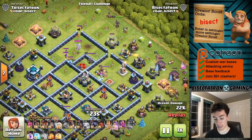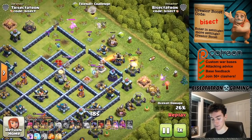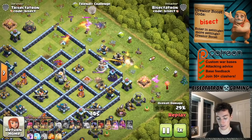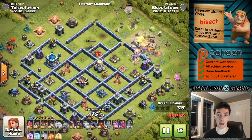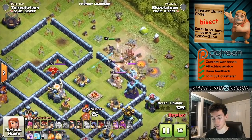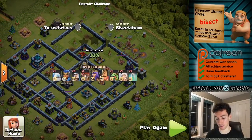That cleared out a solid part of the base, setting up another possibility for a queen charge. When I did this full attack it didn't end up going too well because the queen didn't go into the base. These are definitely some solid bases on the dev build. You can see all the healers died to that clan castle wizard, which was kind of funny, and the attack actually ended right there.